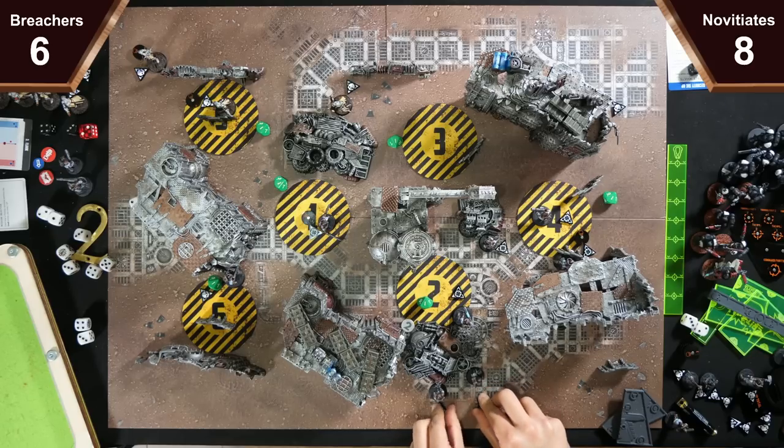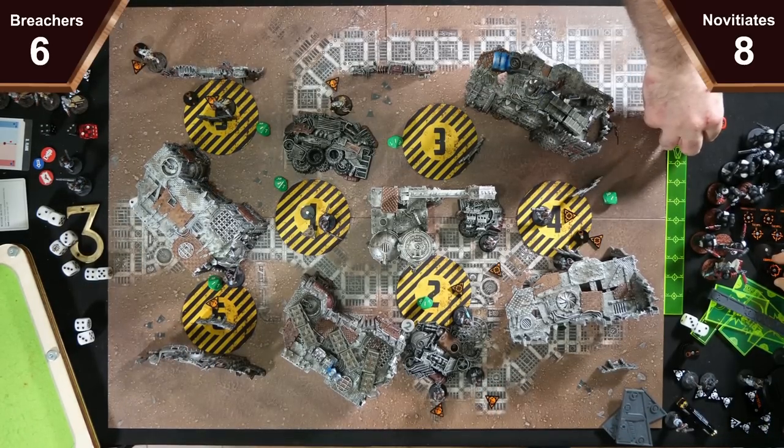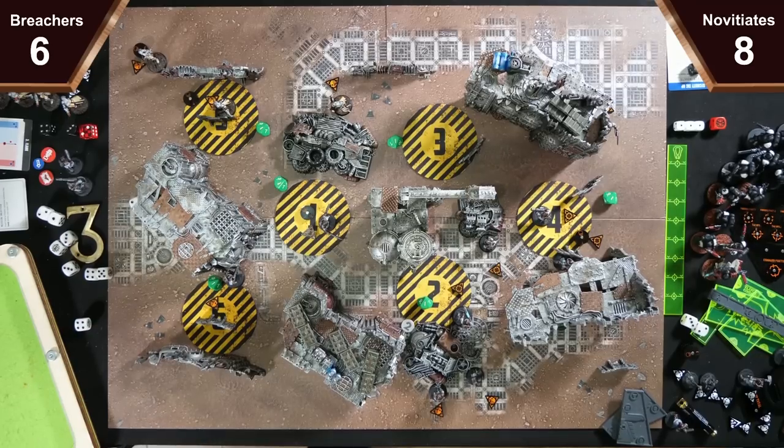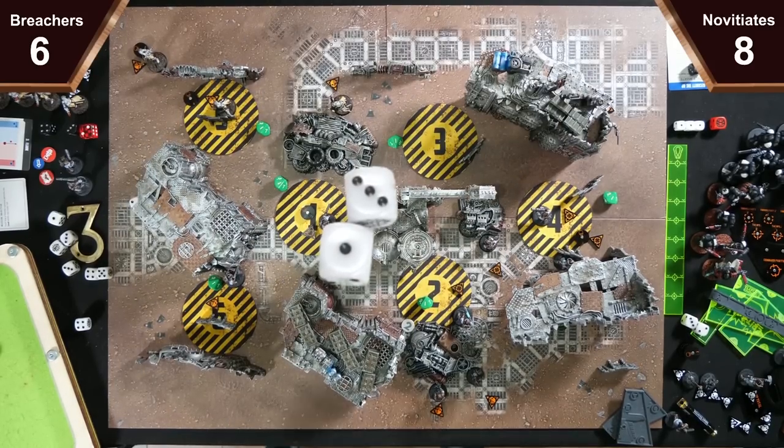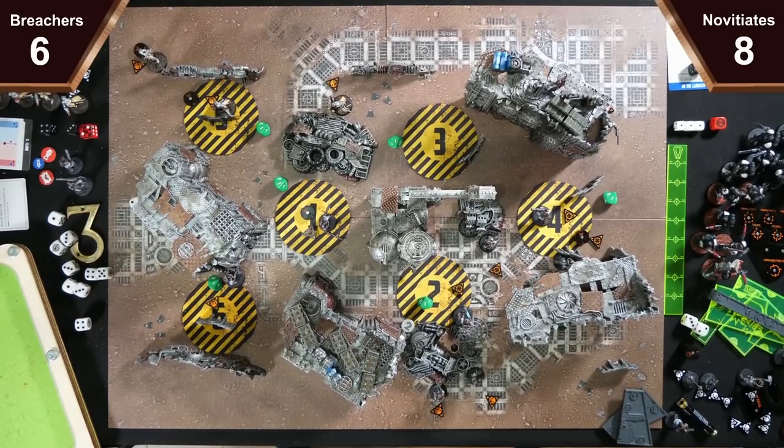We roll for initiative — I go to three command points, you're on one and three faith points. I have a one, I have a three. I will take the initiative. No strategic ploys from me. I am going to spend a command point to do Brace for Impact — so until I move, charge or fall back, I take minus one damage. I'll spend another command point for Close Assault — so I'm down to one. And then I'll do attack order.